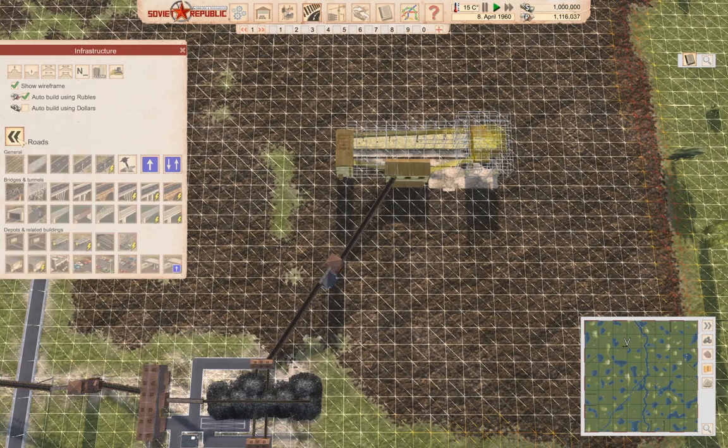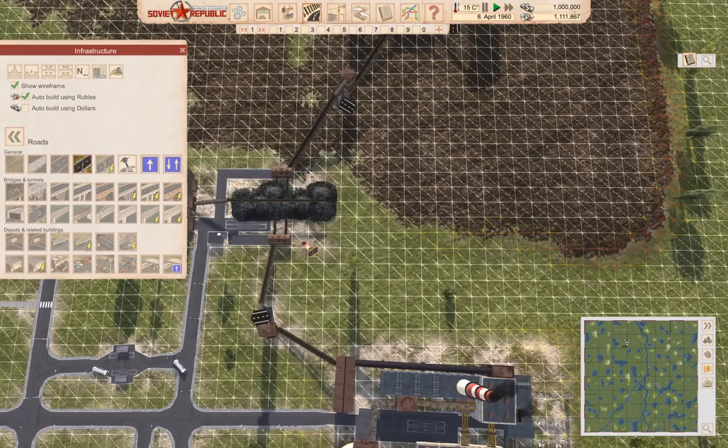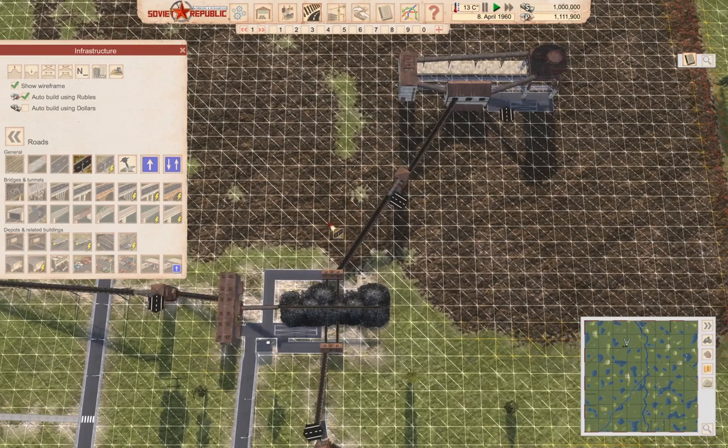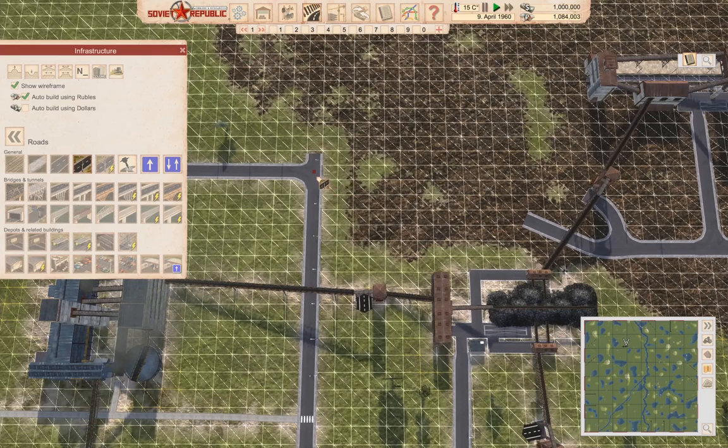Now I need roads. I think I can get a road under there. I'll send a road out this way and up this way. That means we can get a fire truck there.